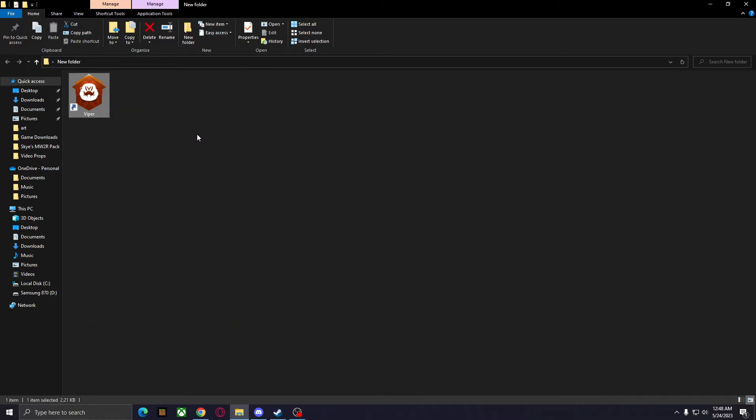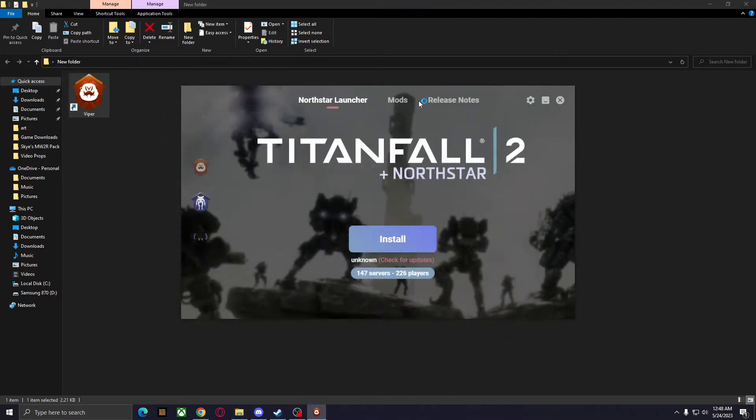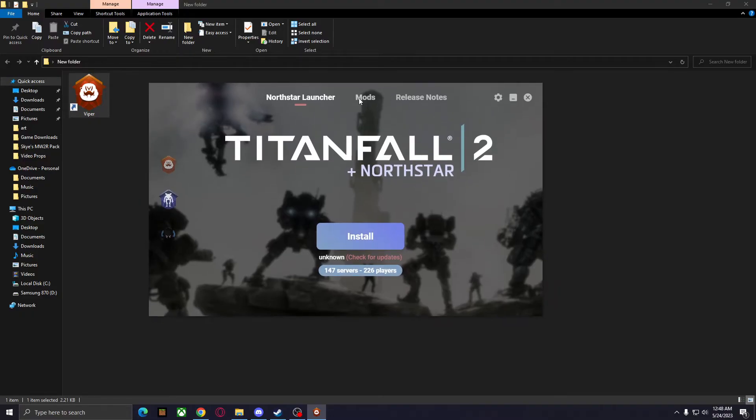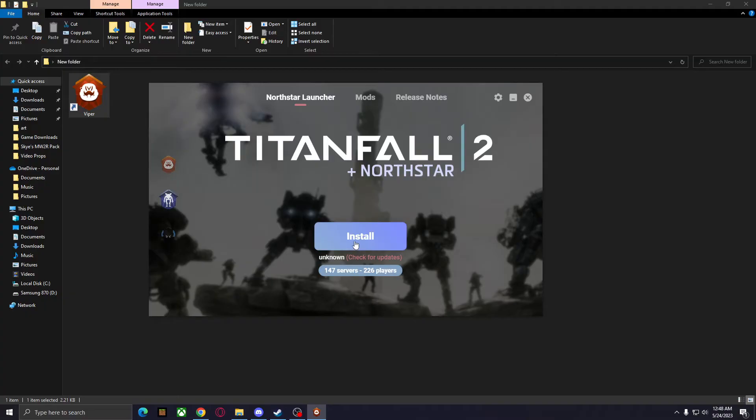Now you can run Viper. Once you run it, it's going to open up the launcher. We can access our mods in here if we ever download any. From here, just press install and it's going to check for updates and download itself. Make sure you've played the game at least once on the normal Steam version, otherwise it won't recognize your account on the client.